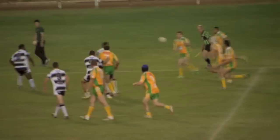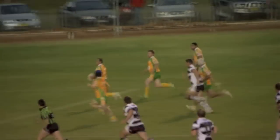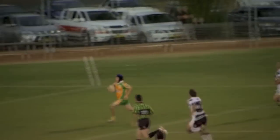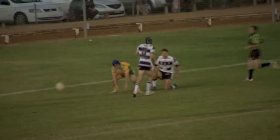Hill out to Sullivan, down the short side, gives it to the centre, back into the man Sullivan, goes in — which way? Inside, back to Hill, again under the post. That Hill just never gives up — nice try by Sims.